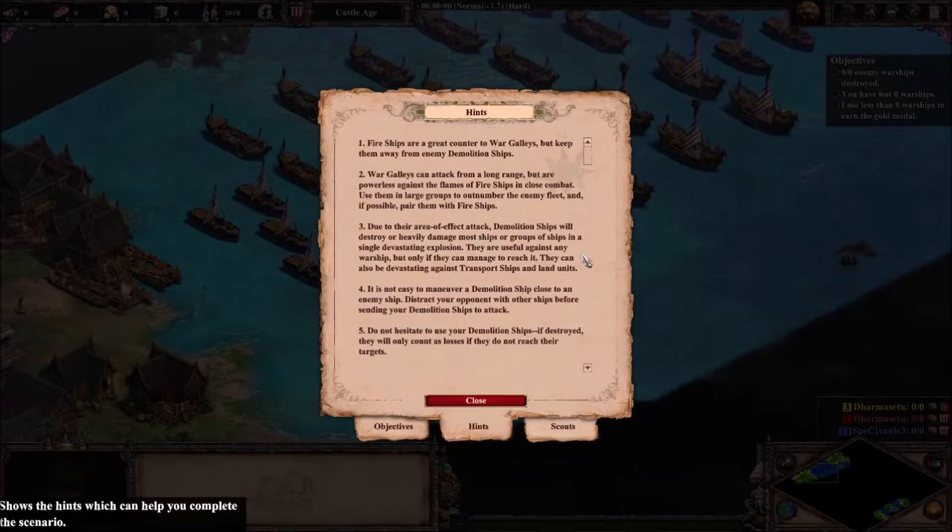Due to their area of attack, demolition ships will destroy or heavily damage most ships or groups of ships in a single devastating explosion. They are useful against any warships, but only if they can manage to reach it. They can also be devastating against transport ships and land units — that's pretty fun if you kill land units with one. It is not easy to maneuver a demolition ship close to an enemy ship. Distract your opponent with other ships before sending your demolition ships to attack.